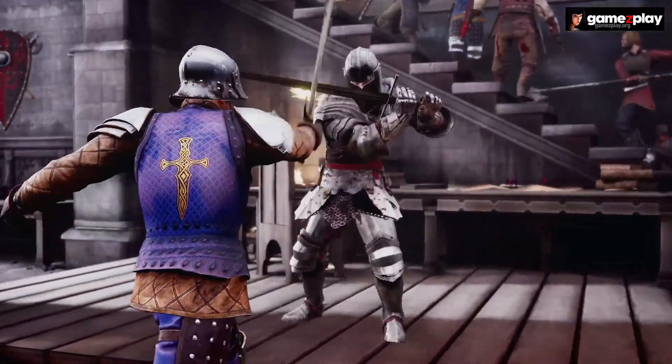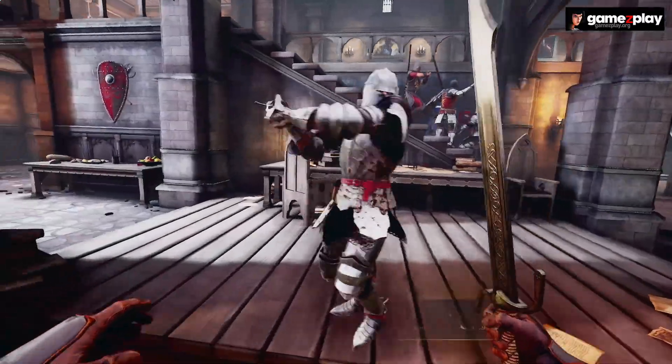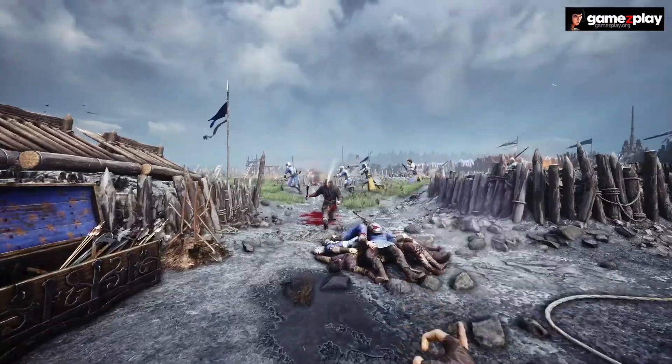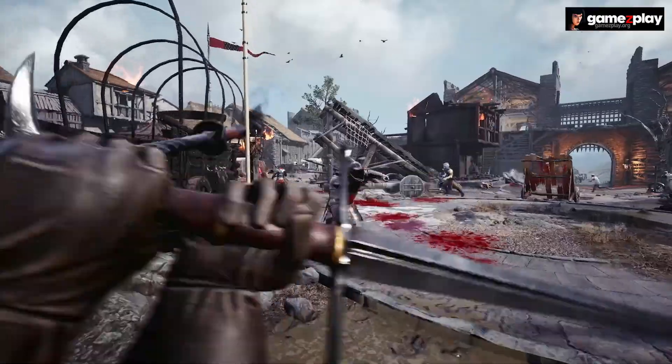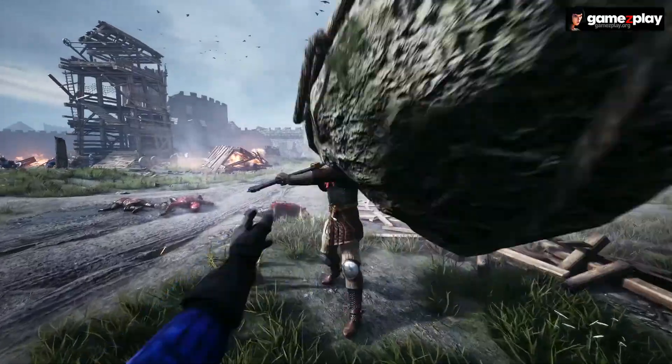To avoid incoming attacks, you can dodge left, right, or backward. To stay close to your opponent, try ducking left or right underneath their swing. Any weapon can be thrown, and thrown weapons can be parried. Weapons and many other objects can be picked up off the battlefield and also thrown.